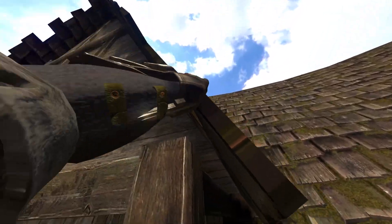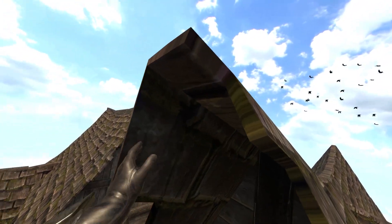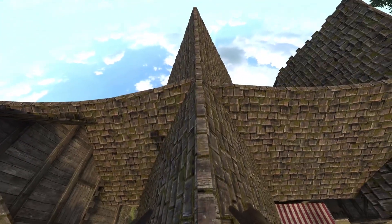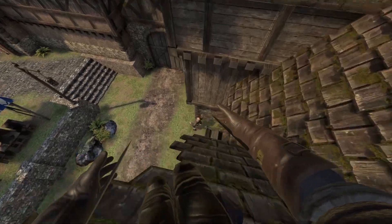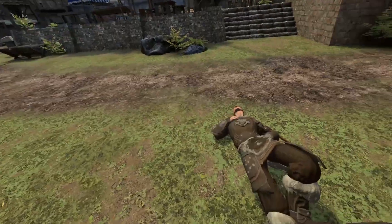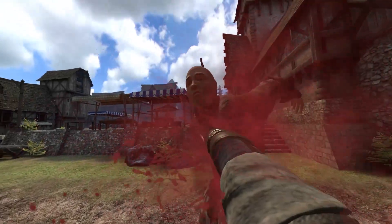Let's climb up and then take someone out. This is seriously cool — this is why Blade and Sorcery is the best game for being an assassin, because you can climb everywhere and do parkour. Oh look, there's my target! We're going down — I kind of messed that up, I didn't mean to do that. But I think he's down. I'll make sure of it.